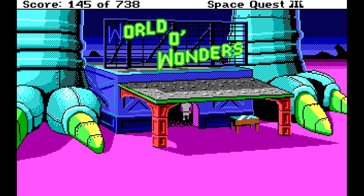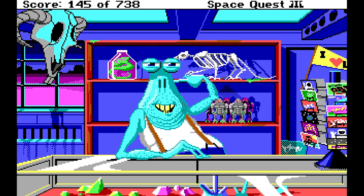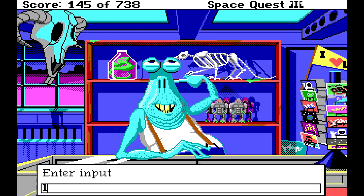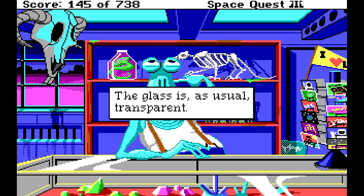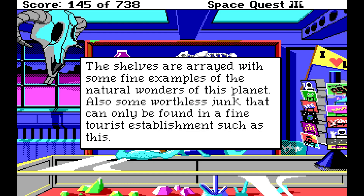Save our game and let's go in. Howdy stranger, the name's Blatz — Fester Blatz. Welcome to World of Wonders. Have a look at some of the trendiest items in the known universe. Make the most of your vacation, Buckazoid. The cast-off refuse of a dozen worlds clings to every available surface of the store. You're astonished at the diversity — you're even more astonished that someone would buy this stuff. Look jar — the shelves are arranged with some fine examples of the natural wonders of this planet, and some worthless junk that can only be found in a fine tourist establishment such as this.